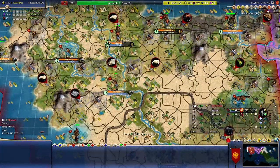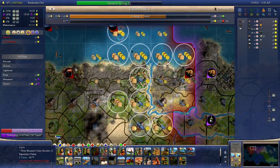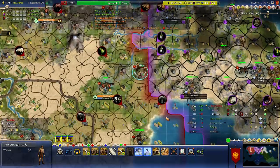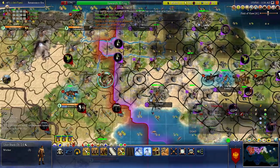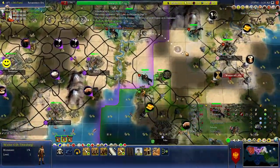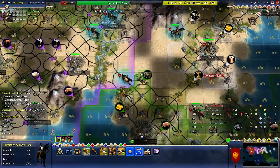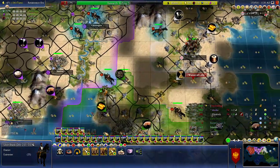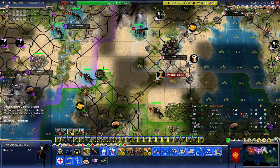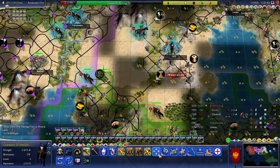Let's just continue for a bit and see if we can do something good. I think we are just going to keep doing this — finish this mine, send down a worker for a road here. Our workers are kind of just waiting. We're going to heal for a couple of turns and then push out for another attack.